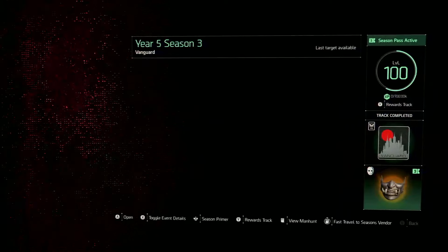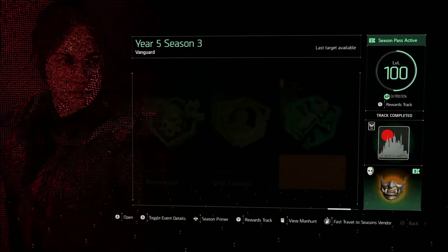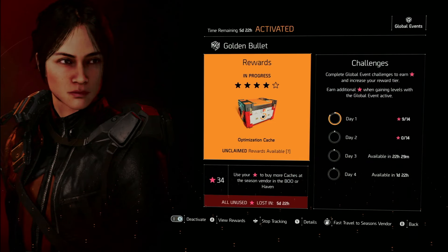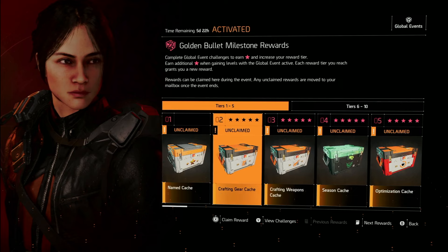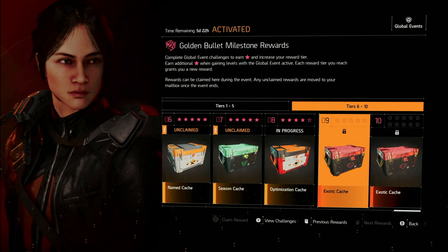So here we are at the tail end of season three, year five, and the Golden Bullet is live. To get to it, go to your seasons menu and click on the Golden Bullet. You have to activate it down below. When the Golden Bullet is active, every time you level up you earn red stars. You also earn red stars by completing challenges, and those red stars go towards this mini rewards track, which includes two exotics at the end of it.